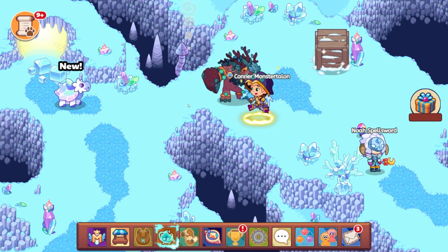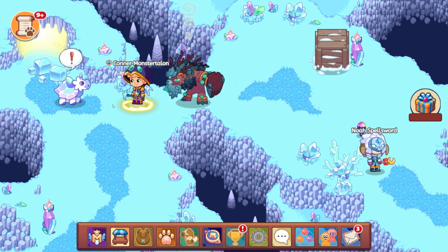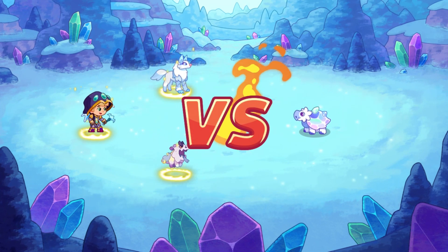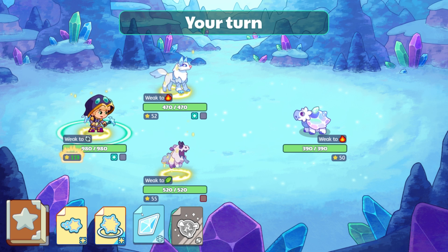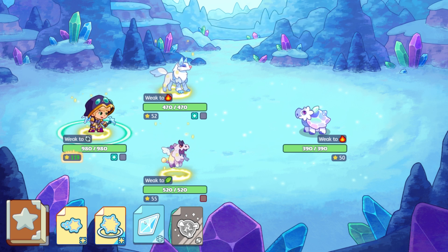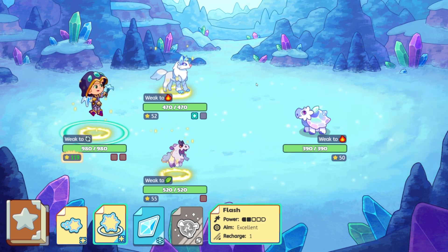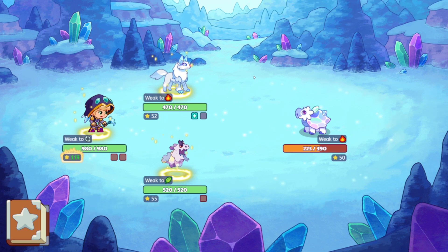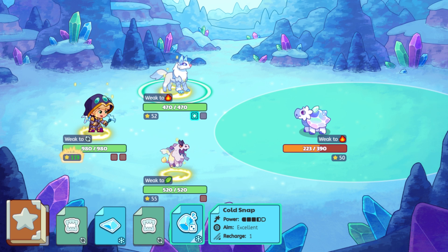Going in for tortoise, we have to make sure that you have low-level pets in order to catch pets here. So it's just tortoise — we have to be careful. This is a little tricky here because I don't want to hit with too much. I want to make sure that I get him.